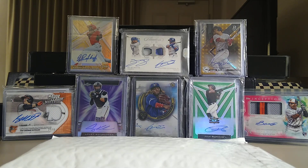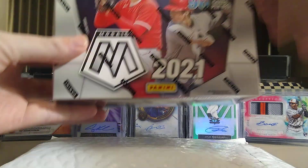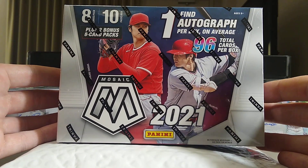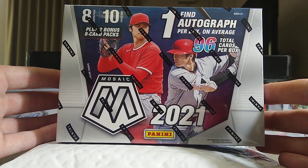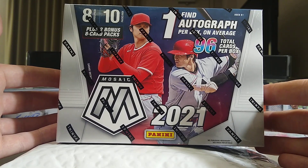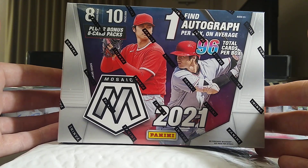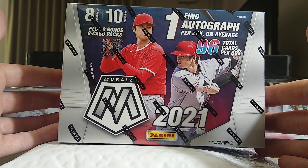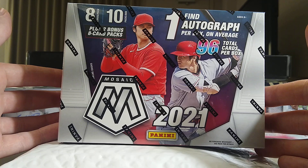Alright everybody, we got some new stuff in today that I have not done before. I believe one fat pack and one blaster of Mosaic baseball in the past. The last fat pack I did, I hit the silver Kelenik which was pretty cool. I've never done a mega box and these go for about 50 bucks each. I have six of them right here and I'm not sure how many we're gonna rip today, at least three.